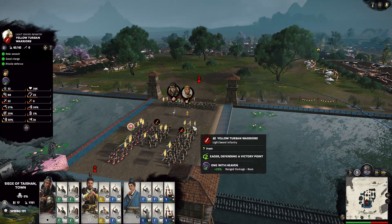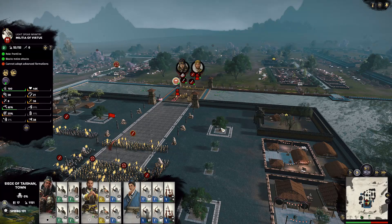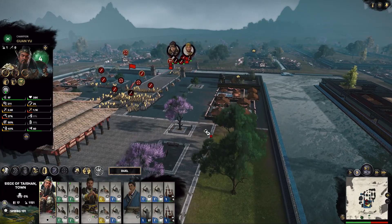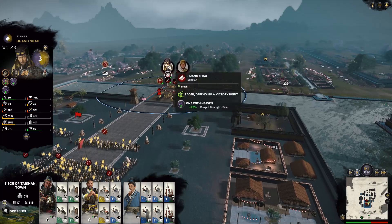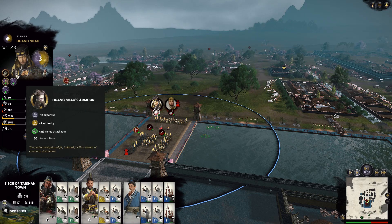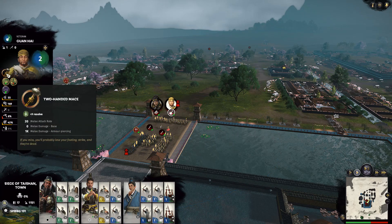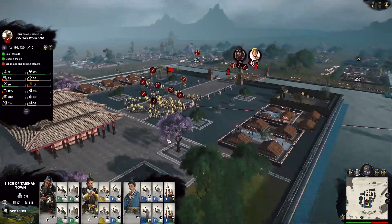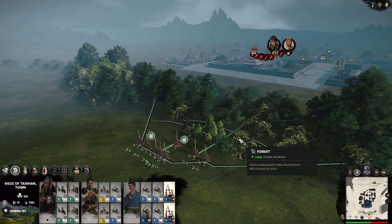Yellow Turban generals and units are surprisingly strong in this game. If you see full health units, especially certain characters like He Man or Pei Yuan Shao, I don't recommend you getting into a duel with them unless you have a very powerful general like Guan Yu, because they are probably much stronger than generic units. We also see Huang Shao has a lot of good items — he has the first written dictionary in China, his personalized armor, and Guan Hai also has a two-handed mace. They also have a lot of buffs from their units.